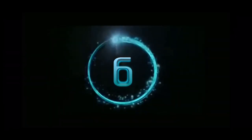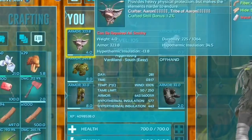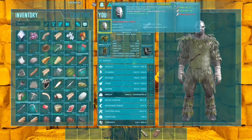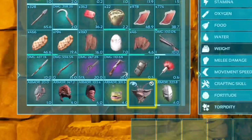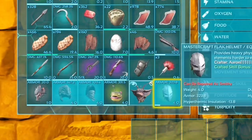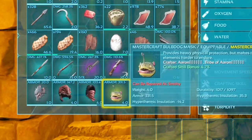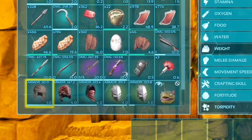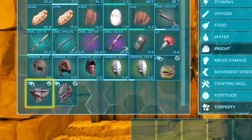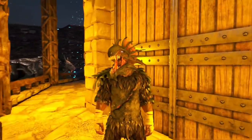Which brings us to tip number 6 — how to change skins once you've applied them to armor. This is another one I didn't know for a long time. I didn't realize that all you had to do was press the same button you use to pick up all items to take your skin off of the armor set you put it on. So like this — I just took the skin off of one helmet and put it on a different one. That way, if you have a helmet that's damaged or you make a better one and want to put your favorite skin on it, this is how you do it.